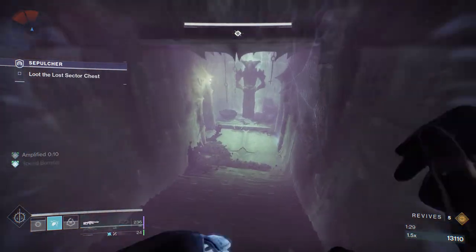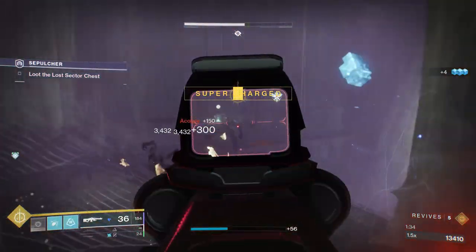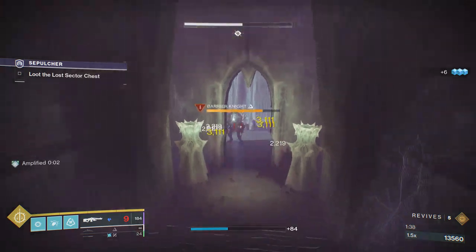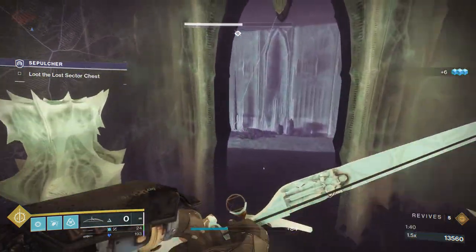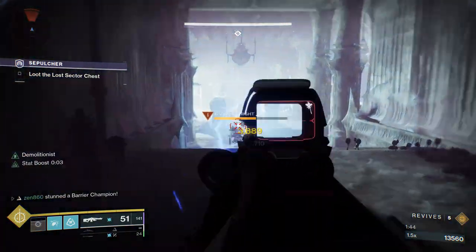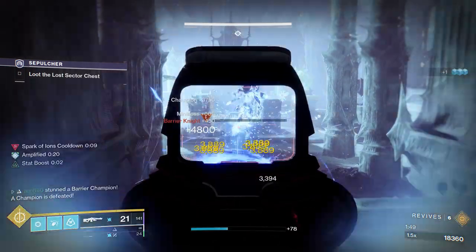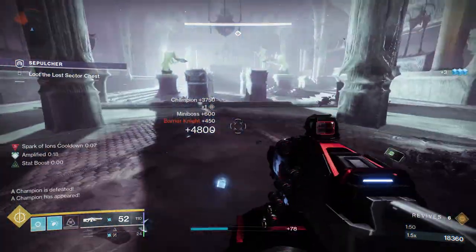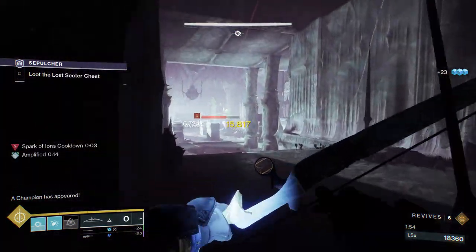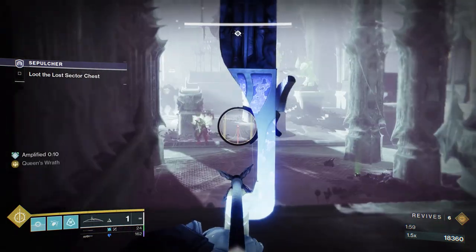You guys are going to have to pay attention here because there is a Barrier Champion in this hallway, and if we don't melt this Barrier Champion as fast as possible, it's going to move into the next room. At that point it becomes very difficult to deal with because in this room there's an Unstoppable Champion and a Hive Guardian — it's going to be the Hunter, which absolutely one-shots you with its Blade Barrage Super. You saw we were able to take care of it before we activated this room, meaning when you step forward, all the adds in this room actually spawn.